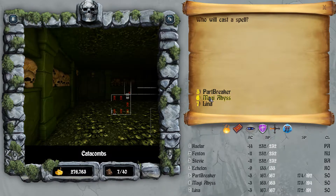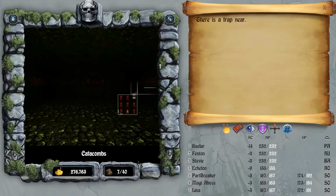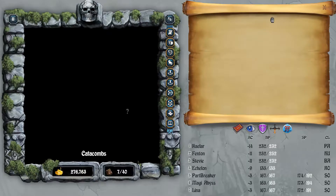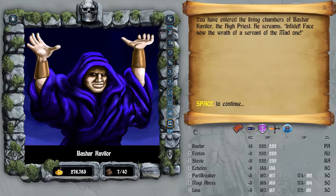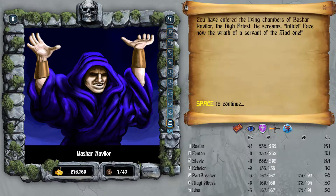Let's move forward and start casting a little trap zap and be careful. We just got hit with darkness — a double whammy. Just keep calm and we're going to go into the room. When in doubt, use the auto map. We're going to save as a cautionary tale because I think we're going to face our first mini boss. There's a sign: 'You have entered the living chains of Bashir Clavar, the high priest.' He screams, 'Infidel! Face now the wrath of the mad one!'